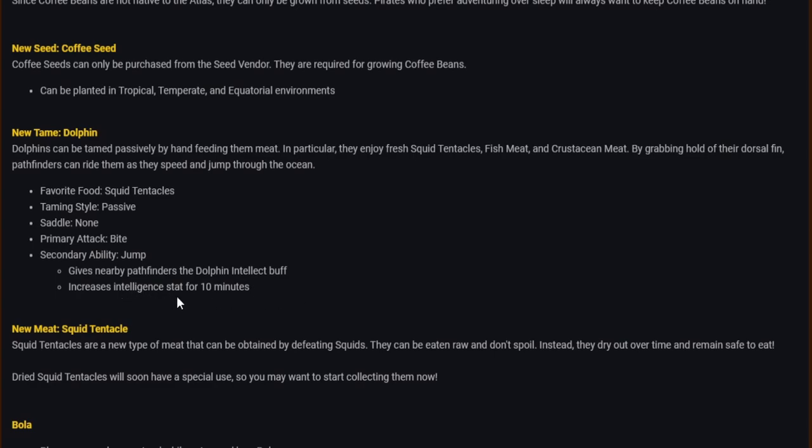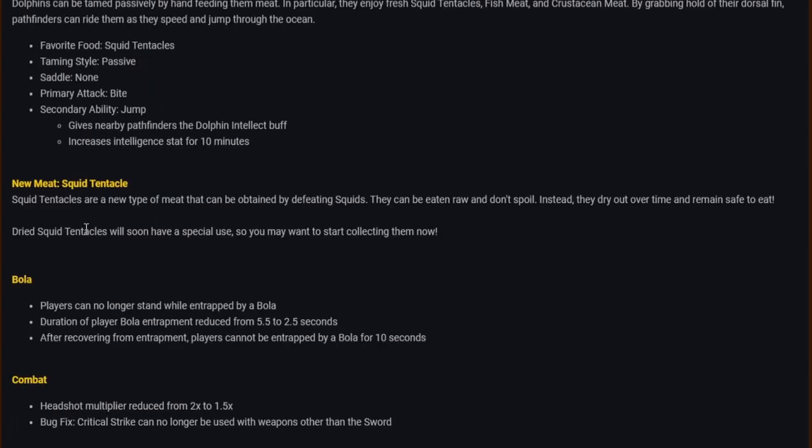Dolphin stats: favorite food — squid tentacles; taming style — passive; saddle — none. Primary attack — bite; secondary ability — jump, which gives nearby pathfinders the dolphin intellect buff, increasing intelligence stat for 10 minutes. New meat — squid tentacles: obtained by defeating squids, can be eaten raw, and don't spoil — instead they dry out over time and remain safe to eat.